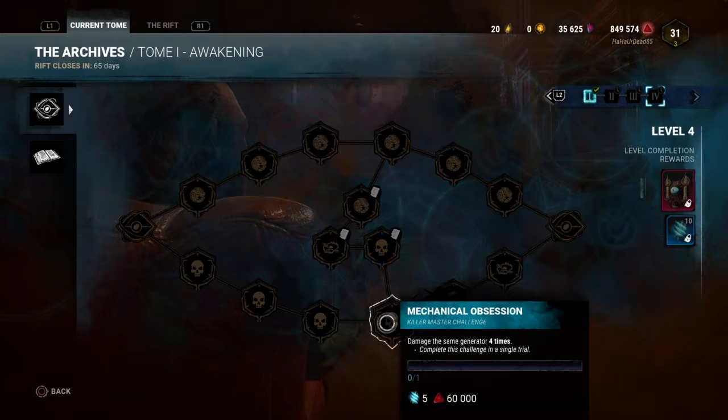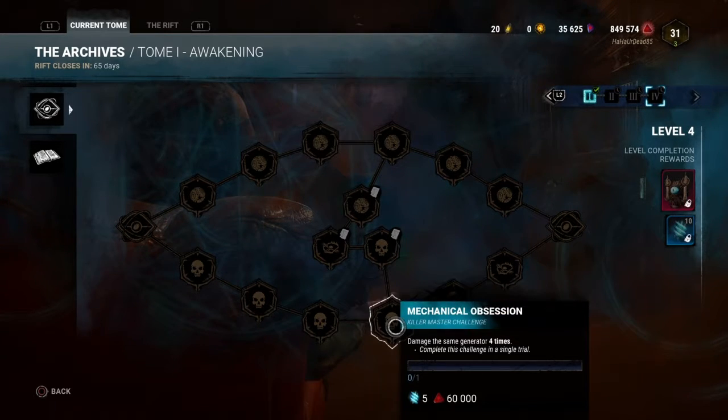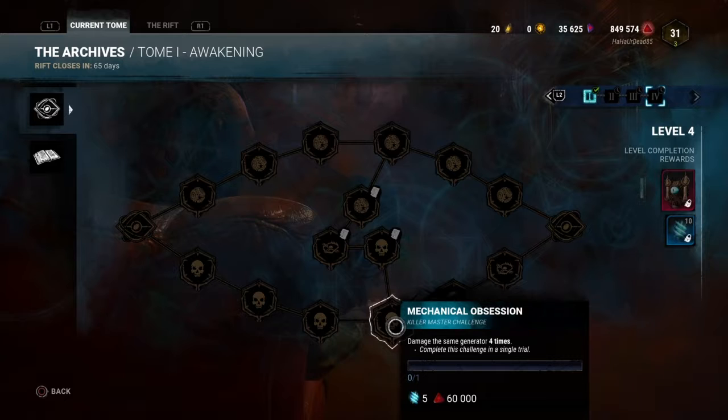Damage the same generator four times seems doable, but it's literally the same generator. How often are you going to be able to damage the same gen? You also have to rely on survivors coming back and actually touching that gen, so that's extremely situational.